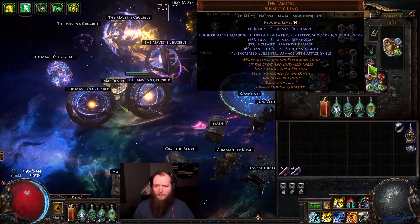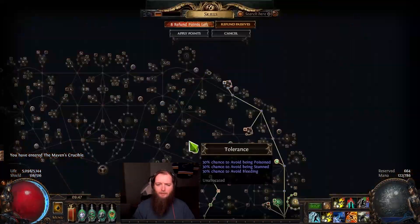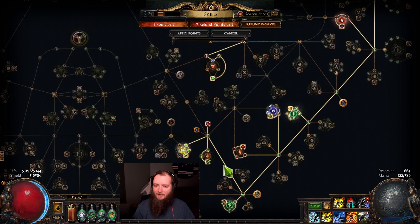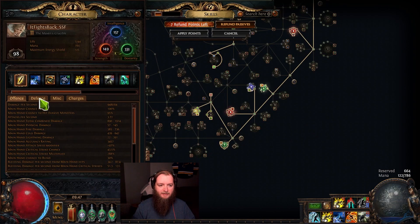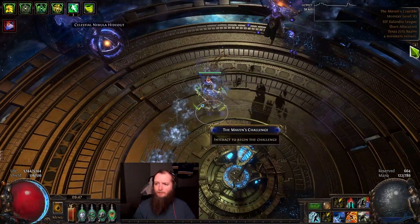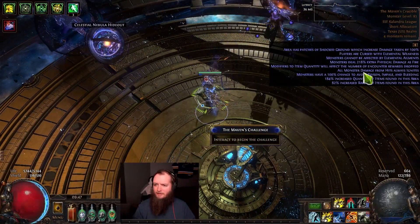The Taming went in way easier than I was expecting. No more life recovery while moving — is there any way I can get that back? Probably take this all res out now, because I got that so I could be capped for Ellie of the Weakness, which I should be now. All res is a touch low but that's fine. So we're releasing them all. Cannot be affected by elemental ailments. I'm cursed with Ellie of the Weakness.